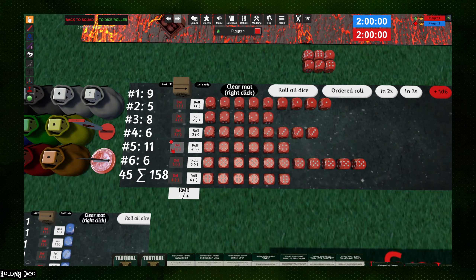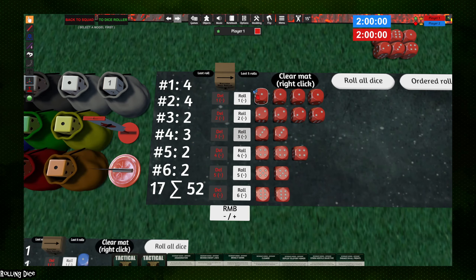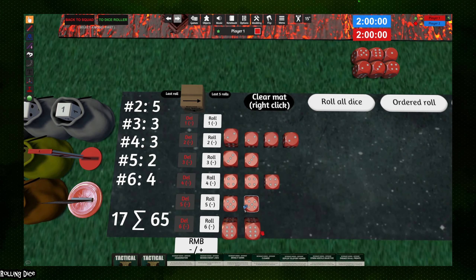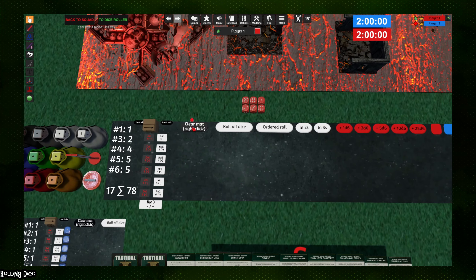You can then use 'Roll All Dice' to re-roll all remaining dice — for example if looking for a wound roll of fives. Your opponent can come over and use this to roll their saving throws and allocate damage as normal. You also have the option to re-roll specific rows: the roll button will re-roll all dice in that row, or right-click it to re-roll all dice above or below that value. For example, to re-roll ones just click that row; to re-roll all ones, twos, and threes, right-click the three option. Once done, right-click 'Clear Mat' to clear the dice roller.